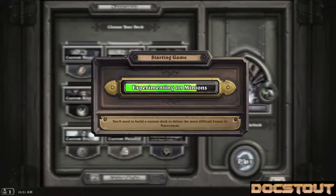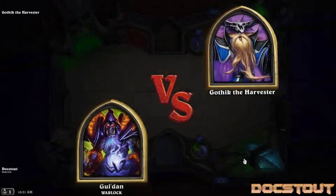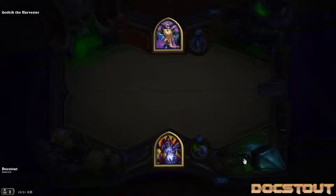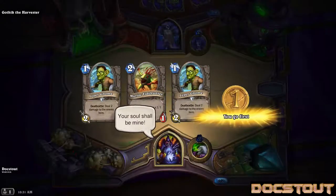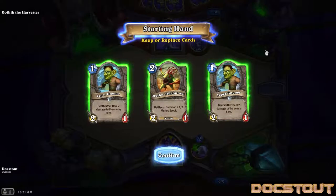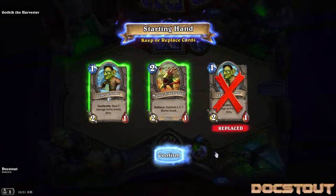First we have to draw a halfway decent hand though. He doesn't seem to start with any minions and we don't know how much life he starts with. I've got double Leper Gnome and a Murloc Tidehunter. I don't know that I want two Leper Gnomes — I'm going first. One doesn't seem too bad though. Let's see if we can't mulligan into one more Murloc.